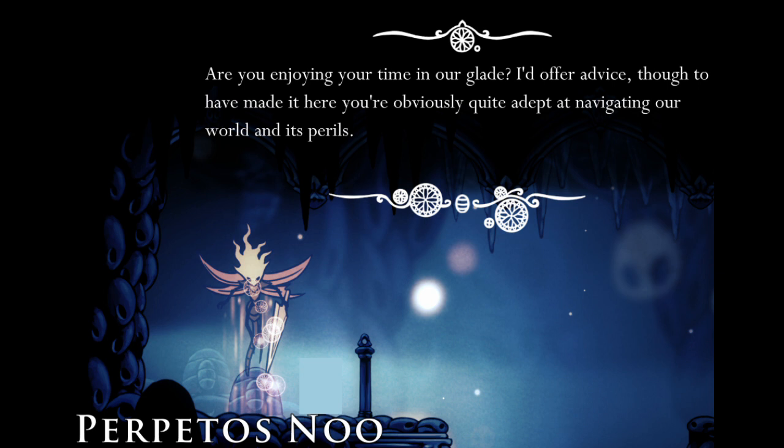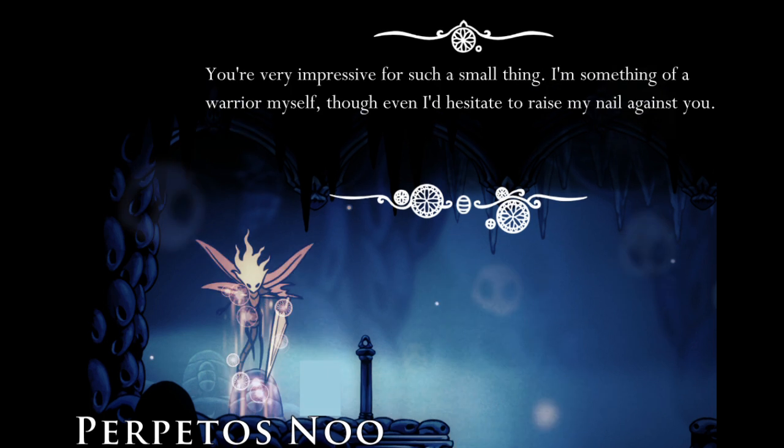Number 10: Perpetose Noob. This one is unique simply by being a dragonfly, a bug that we don't really see represented anywhere else in the game. I like this one's head shape, stance, tail, wings, armor, and weapon — basically every part of the design. I also like the color scheme and how one of the wings is torn, possibly indicating some past battle struggle.